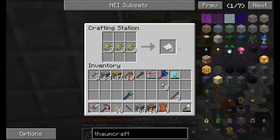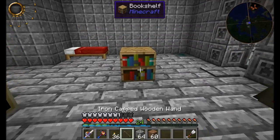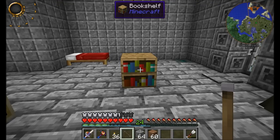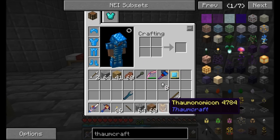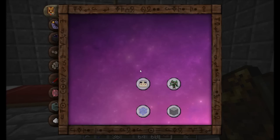The other thing we need to get started with Thaumcraft is just a little bit of paper. Turn it into books, make it into a bookshelf, and this bookshelf is going to get us access to the how-to guide for Thaumcraft. Simply right click on the bookshelf with the wand — ta-da! — and you've got yourself a Thaumonomicon. This is your guide to all things Thaumcraft.